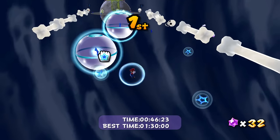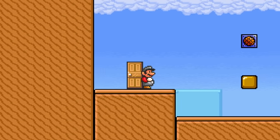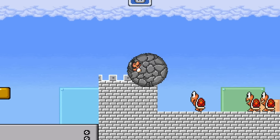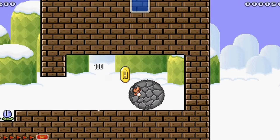Mario Galaxy 1 and 2 are some of my favorite games of all time. We need more power-ups from these iconic games like the Rock Mushroom. The Rock Mushroom lets Mario encase himself into a boulder to roll around and jump, damaging enemies and destroying blocks. This power-up would be amazing to roll across spikes and to break through blocks to reveal hidden rooms with treasure inside.